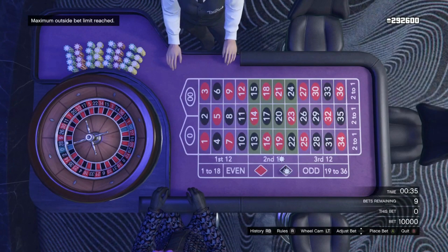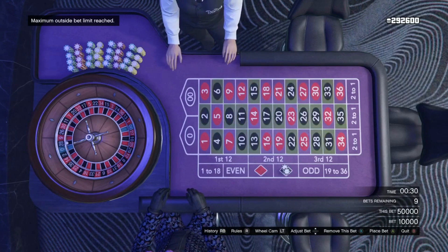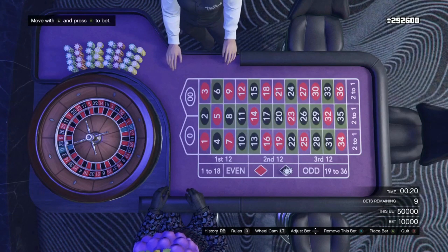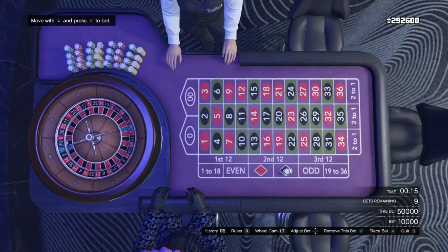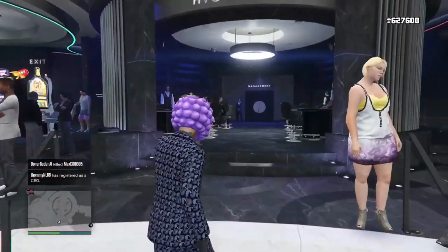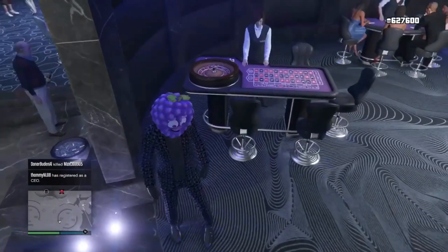I'm going to show you guys one more time on the high limit tables, then we're going to head over to the lower tables for people that don't have access to the high limit tables. Max out your bet onto black fully — and just like that, I've got 300k in literally three minutes or less. This next part is for people that don't have access to the high limit tables, or people who just got the game and are fresh to GTA 5.